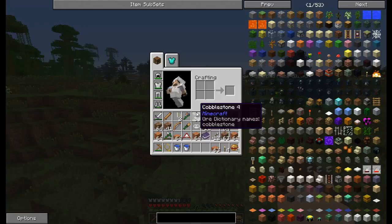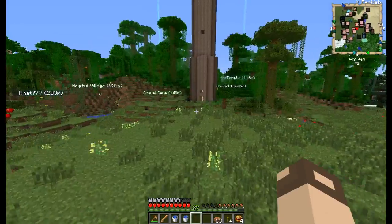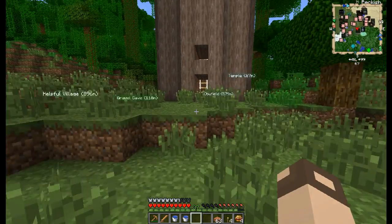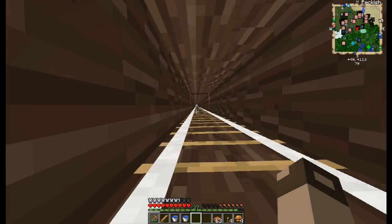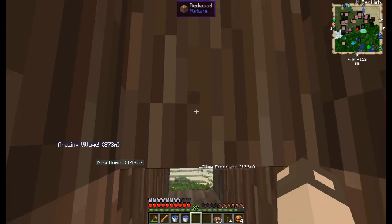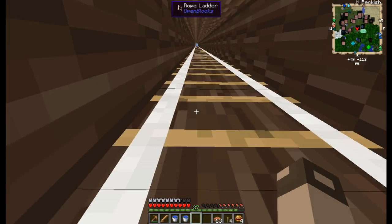I need to equip my broadsword in case there are slimes up there. As you can see, I made a tunnel — I didn't use ladders because rope ladder is just one item. Okay, you can't turn away from the ladder — I forgot.